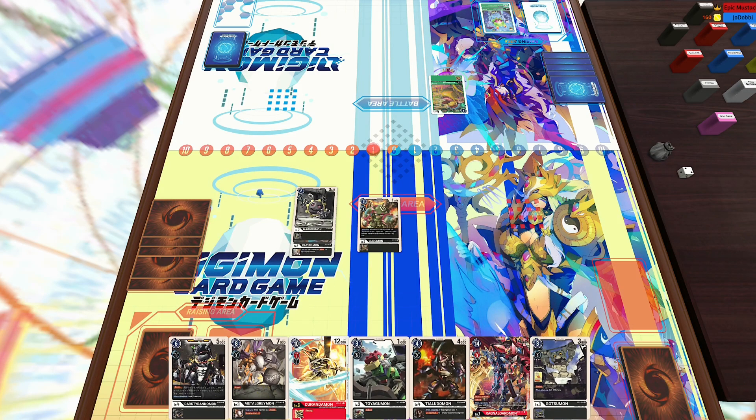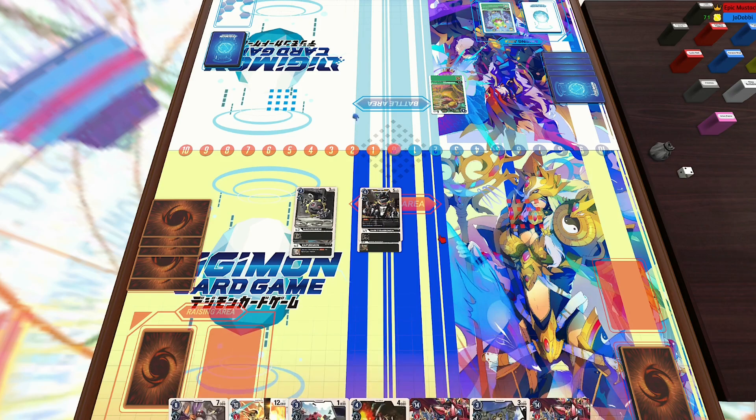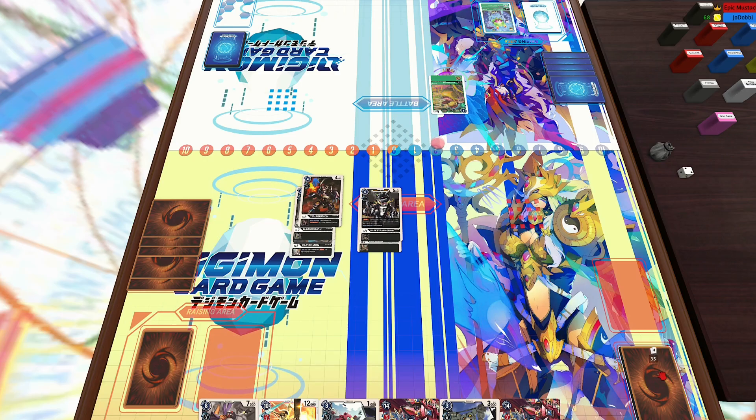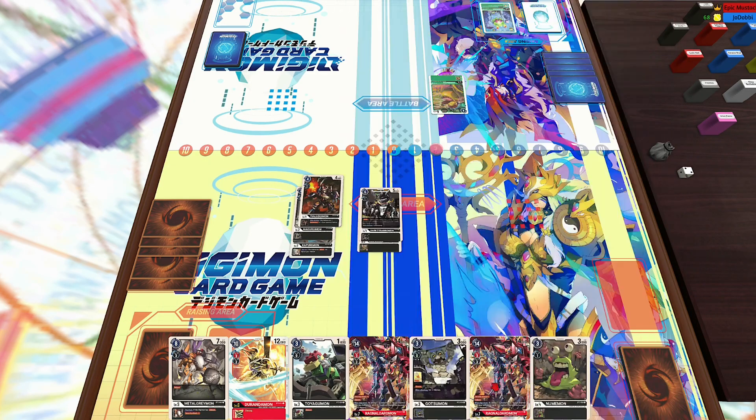I do like the versatile nature of black. You got a lot of blockers — you'll see the Tyrannomon, things like Toy Agumon for the reboot, as well as Craniamon and just lots of versatile defensive cards. So you can kind of stall a little bit and set up for Ragnalord, as well as the D-Digivolve effects from the Ludamon line, or maybe if you're playing Infinity Cannon.